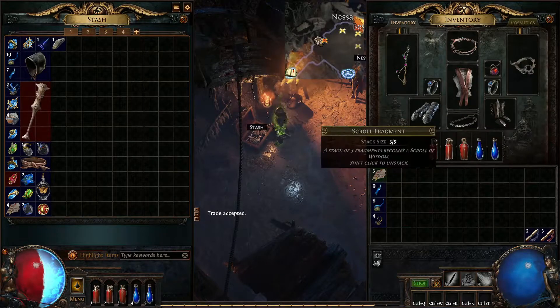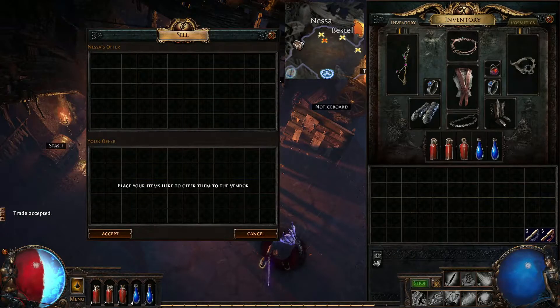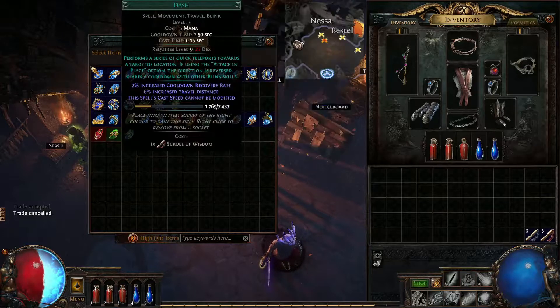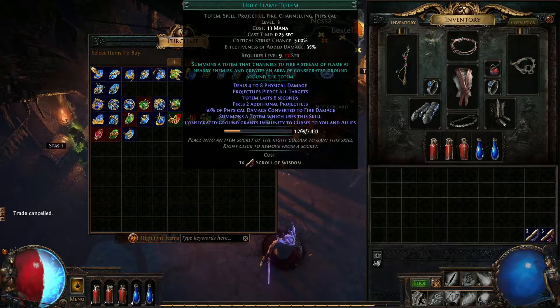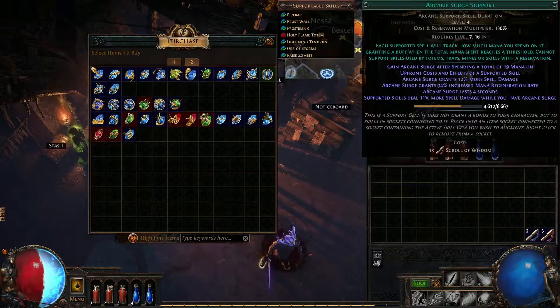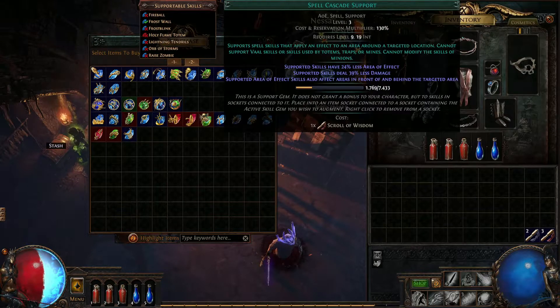Does she have new spells, now that we did a quest? Last time we did a quest she had new spells. It doesn't look like it. Possibly — a steel skill, devouring totem, holy flame. Do we have that? No, it doesn't look like there are new spells. This is Swiss Assembly. Optional traps are mine. I still don't understand what's so good about this one.